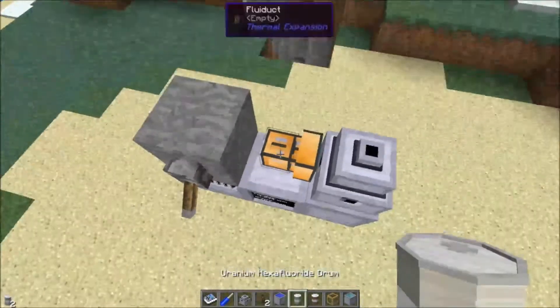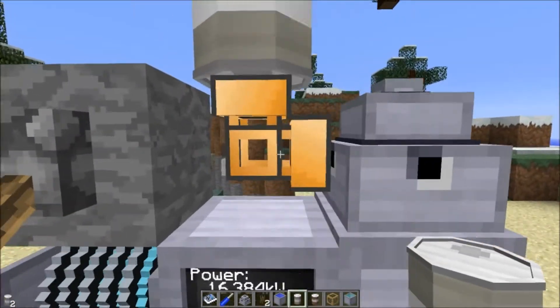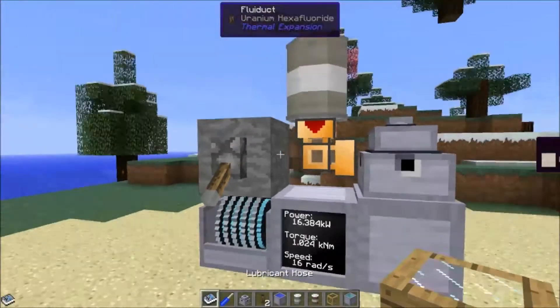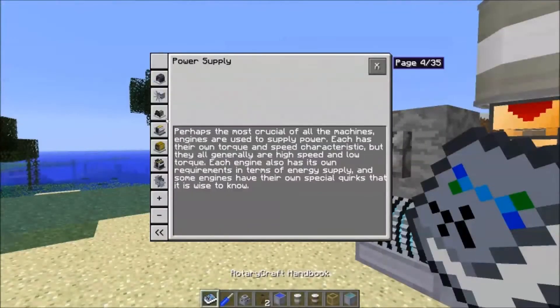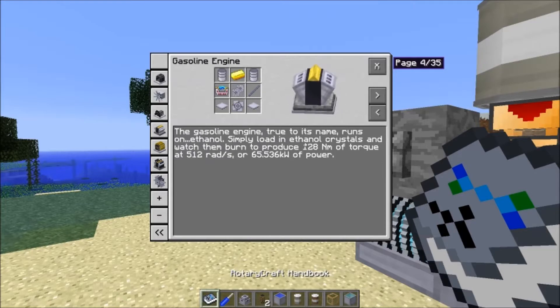So let's look at gases. How much power do you have to give this thing? Currently we're giving it the power of a steam engine. Let's go ahead and give it the power of a gas engine and we'll see what happens, but we do need to have it at 1,024 newton meters of torque.